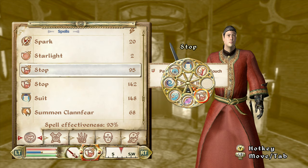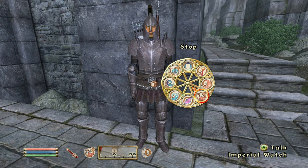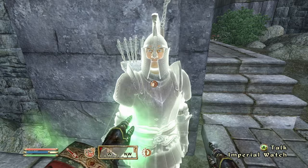The other Illusion spell I make is something I call 'Stop' — Paralyze for 10 seconds — because some enemies are resistant to magic and those ones you just want to paralyze and then strike them with whatever you have.